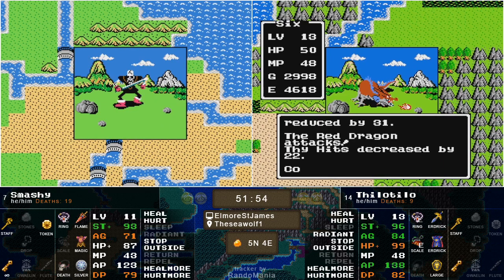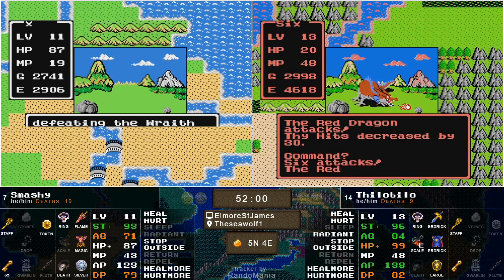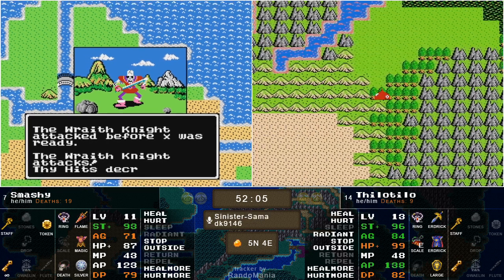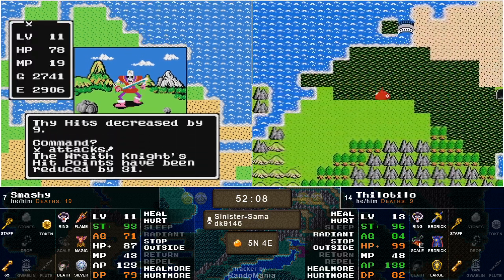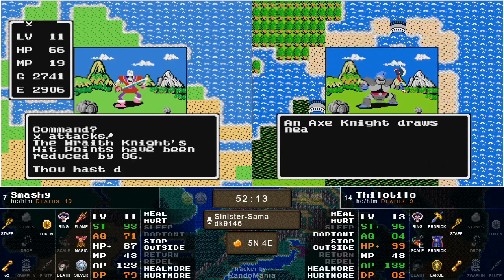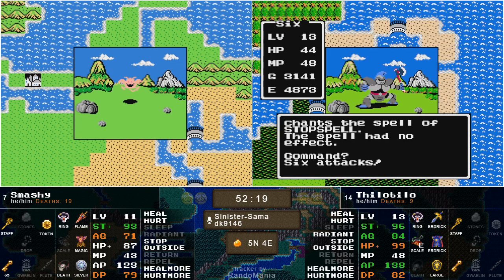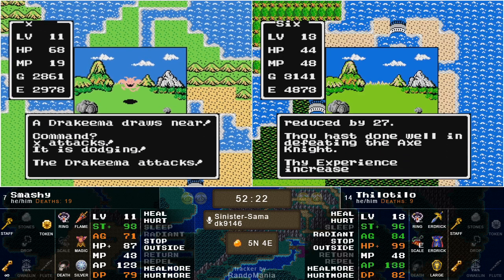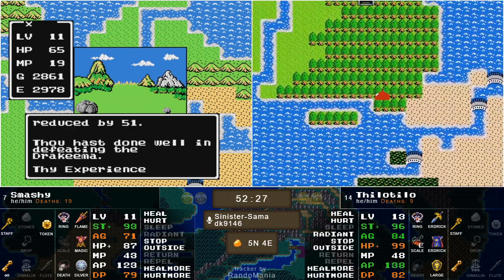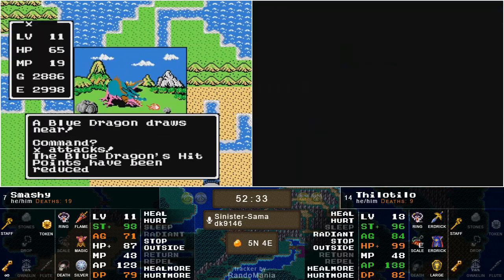Smashy looking pretty good at level 11 here — should be able to take on anything he runs into as long as it's not too many. What about the police? He's pretty beefy from a defense perspective and does have that flame sword, so I have faith in him getting past the police with two Heelmores in his back pocket. Might even get level 12 before he gets there. Tilo heading to the Mountain Cave — and a misclick sends him outside.